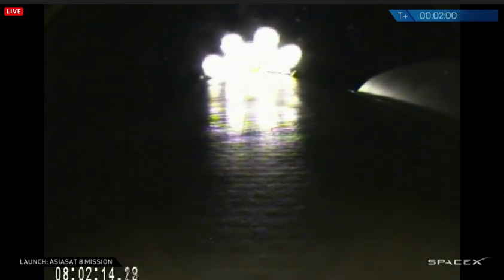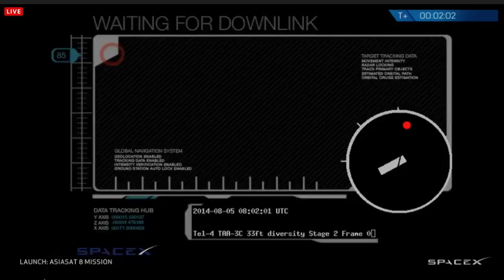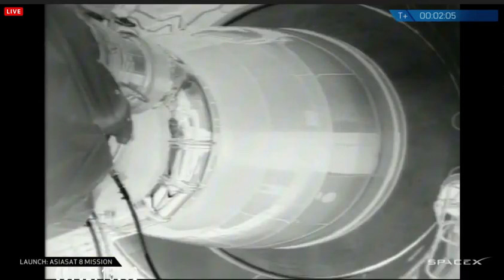T plus 2 minutes, altitude 28.9 kilometers, speed 1.1 kilometers per second, downrange distance 32 kilometers. MVAC has begun chilling.